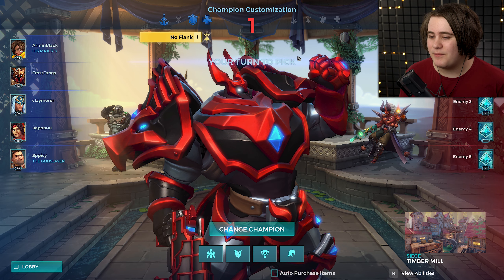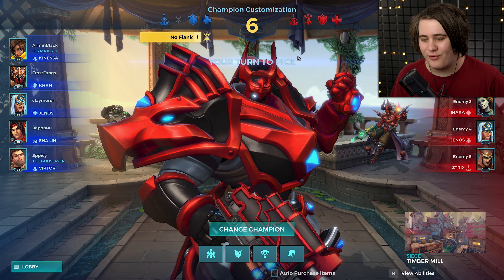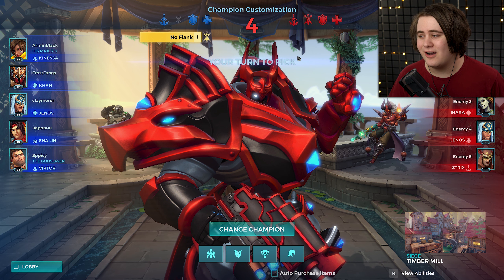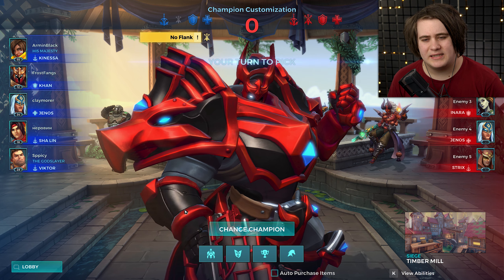But today I'm going to be playing Khan. We have got his black and red recolored skin. It cost me 40,000 gold but it looks fantastic. We're playing Siege on Timber Mill, going to do Siege first just in case I try and play a deathmatch later on and don't end up getting Khan.